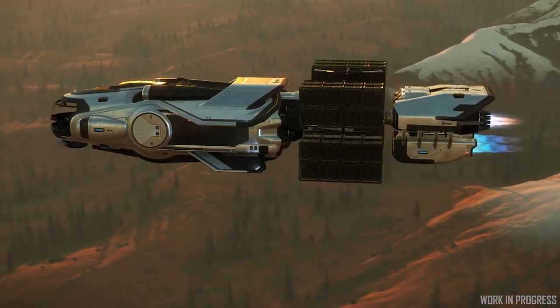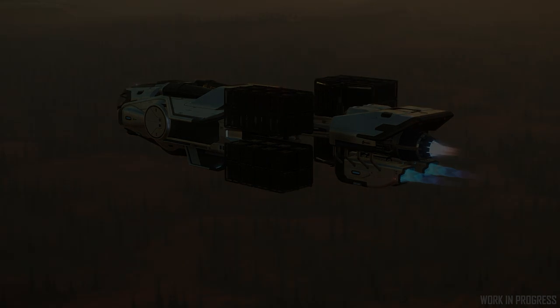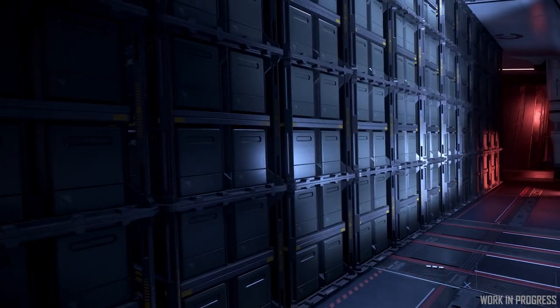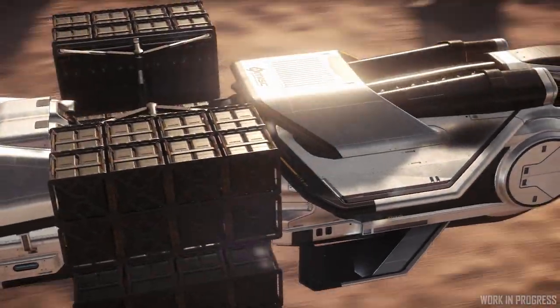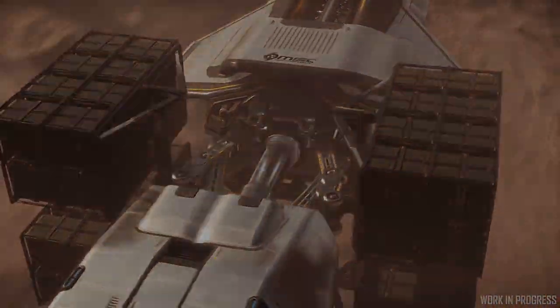With the game as it is right now, loading cargo is a very simplistic mechanic. You go to a terminal, you click buy, and it pops up on your ship. But that is changing in the near future, where it is going to become an actual physical loading process.